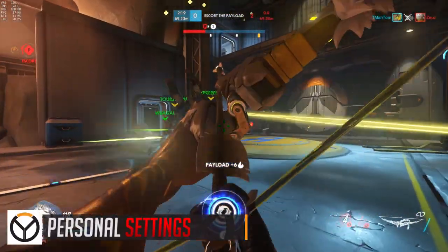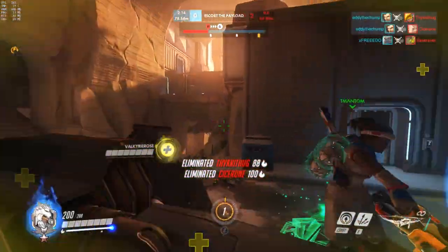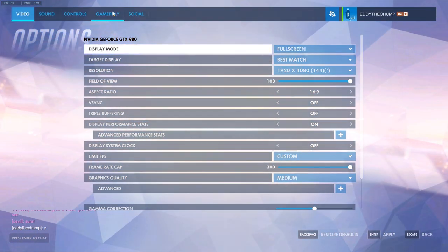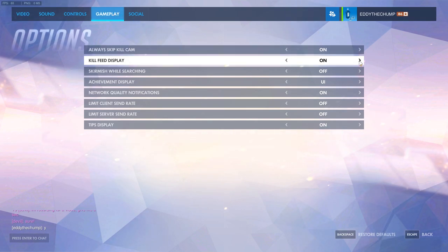Number one: set personal settings. The absolute first thing you should do is get all your personal settings configured. If you're coming from other games you might have a set sensitivity that you're practiced on. There are tools on the internet that will help you convert your Counter-Strike sensitivity into an Overwatch equivalent. Maintaining sensitivities across games will help you massively, as constantly swapping between a lower and a faster setting is one of the worst things you can do for your aim.